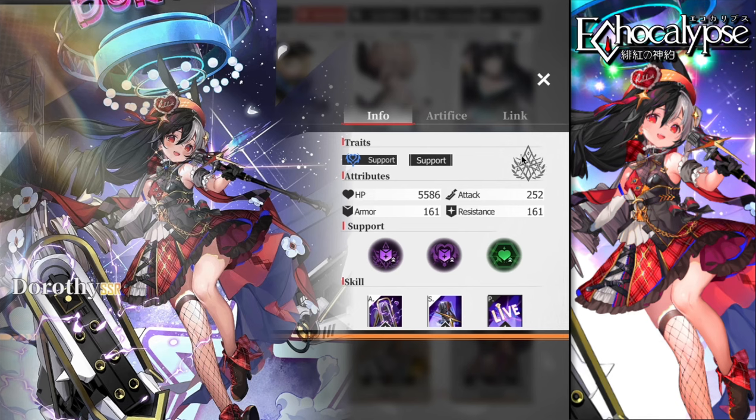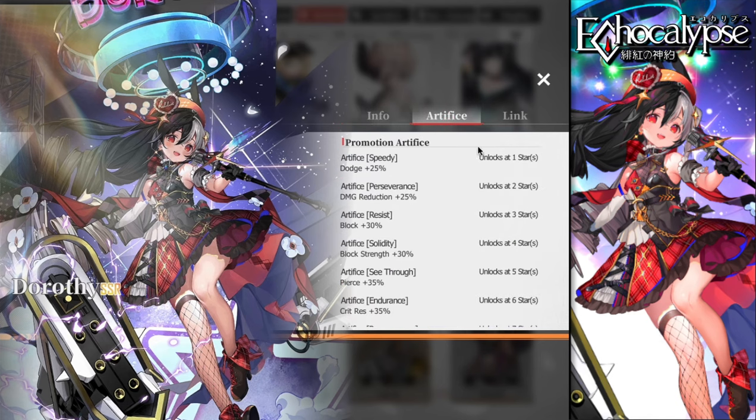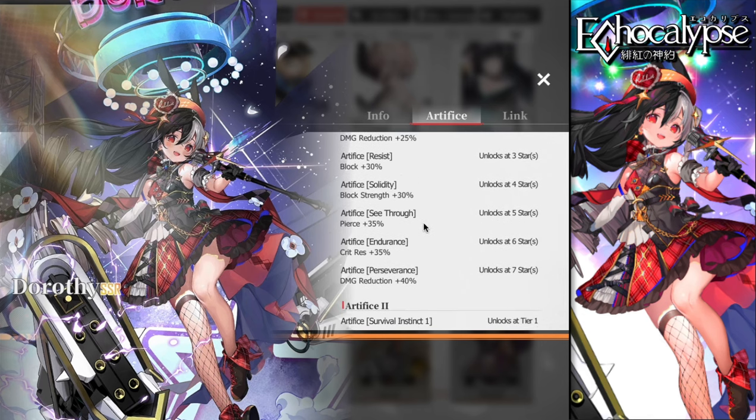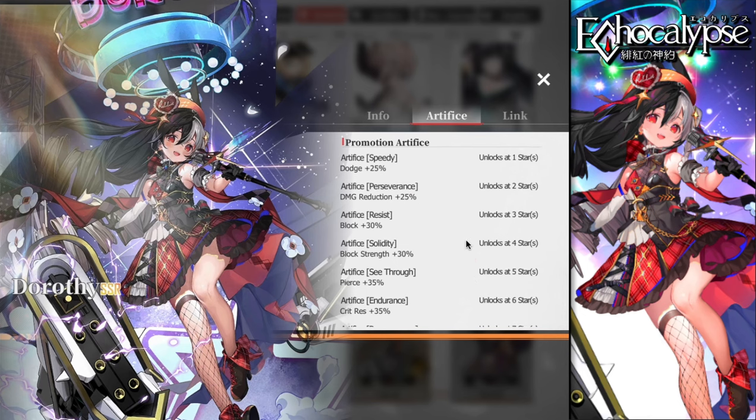First of all, she's an empire artifice, so she gains dodge, damage reduction, block, block strength, pierce, crit resistance, and damage reduction — all of that helps her survive on the lineup. The more stars you build her on, the tankier she becomes. She needs to be both tanky and have high attack, and she's flexible — you can build her on either an attack set or an HP set.